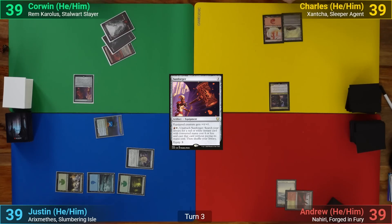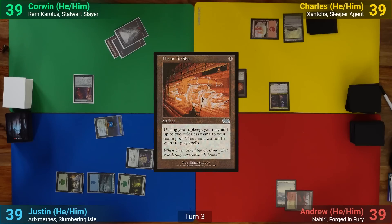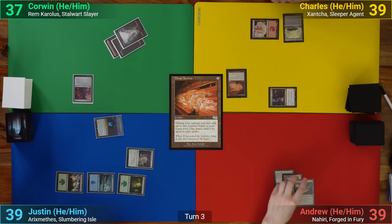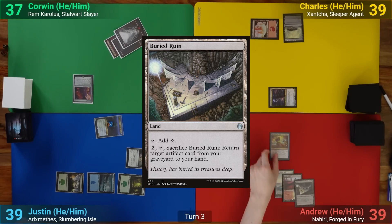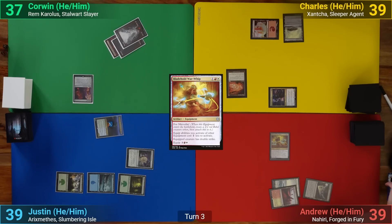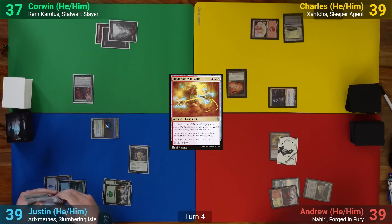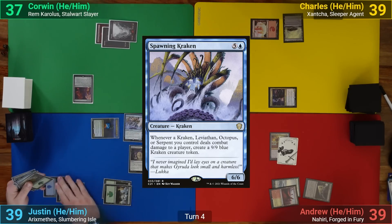Charles casts a Thran Turbine but with no land to play has to pass. I play a Buried Ruin and then cast a Bladehold War Whip, getting to make a Rebel token and passing. Justin draws and plays an Island, then casts Spawning Kraken and takes a counter off Rickethys, passing.